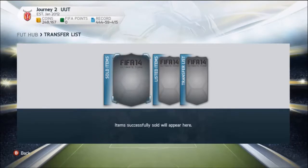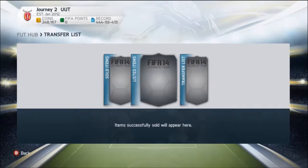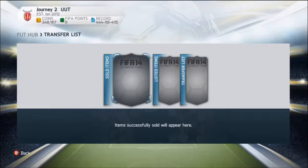There it is — proof of De Bruyne selling on and making a little bit more coins. If I'd actually held him for a longer period I'd probably have made myself maybe 50,000 coins on one card, which would have been quite nice. Hopefully you guys will be able to implement this technique and it helps you all to make a lot of coins. This has been AVJV Gaming — if you enjoyed the video drop it a like and subscribe, and I'll catch you all in the next video.